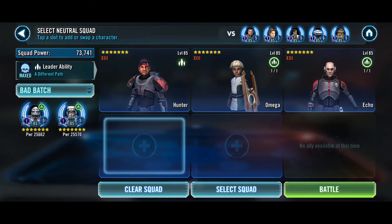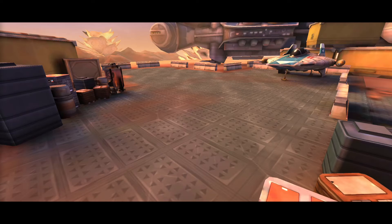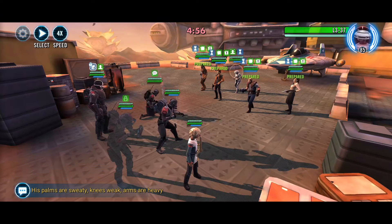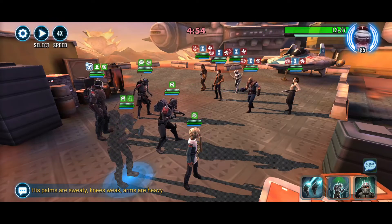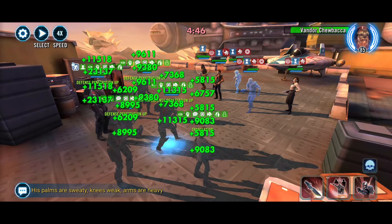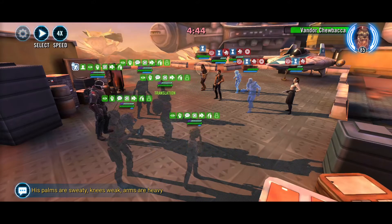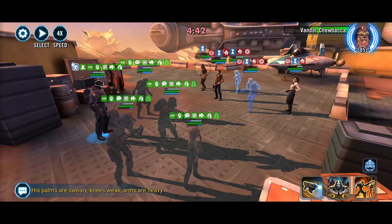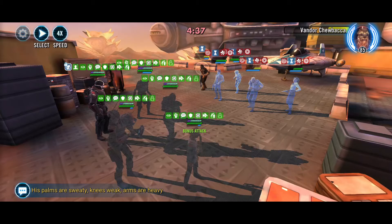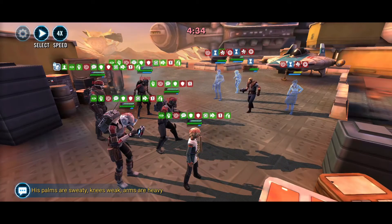Let's get the Dispels. Since we Dispelled all that crap, we got a whole bunch of Turn Meter. Now we'll get the stun going. Omega will do her thing, pass it over to Wrecker — get the Double Stun now. We definitely have to get Vandor out.